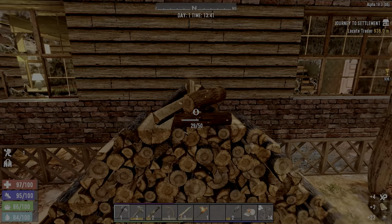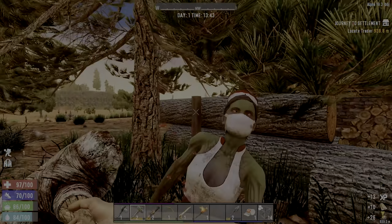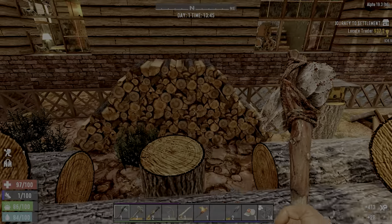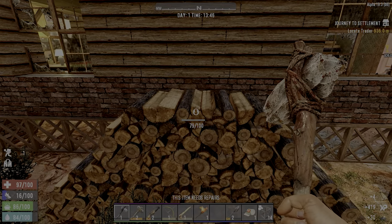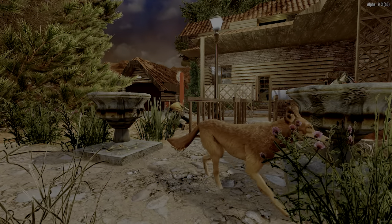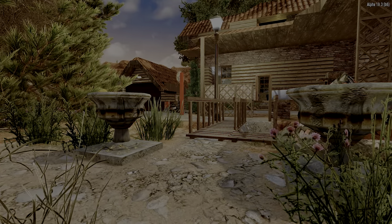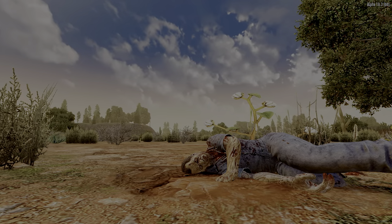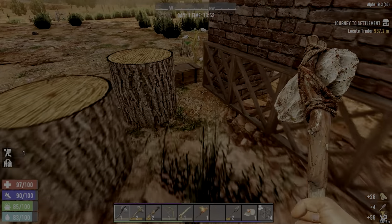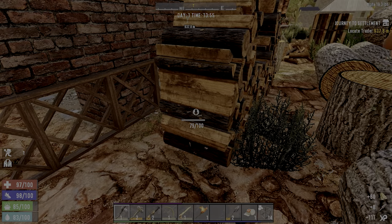These are such a good source of wood. Crap — there's a zombie. Let's get out. The vultures are circling overhead and I'm not at full health. I just want this wood and we are moving on.